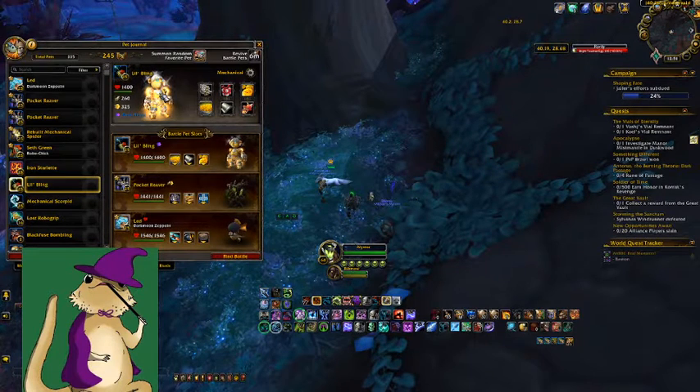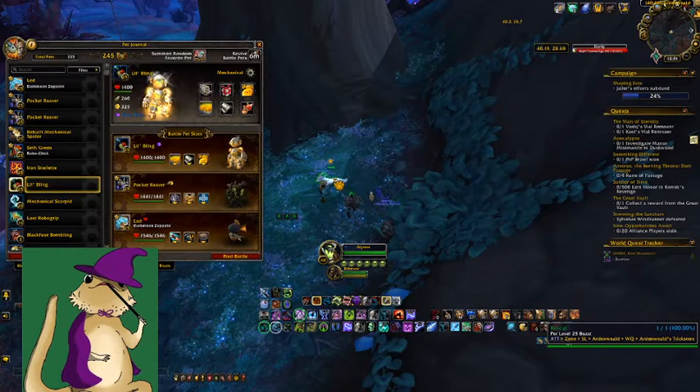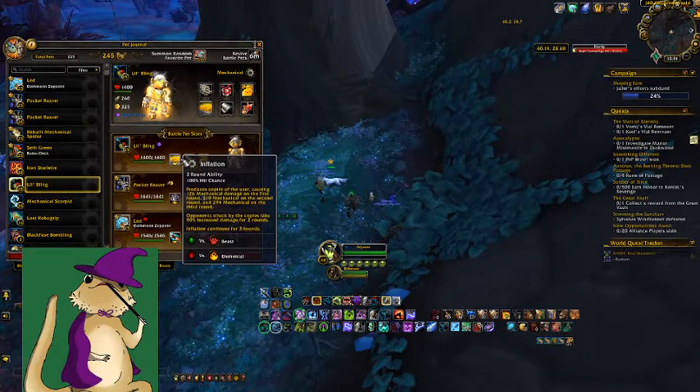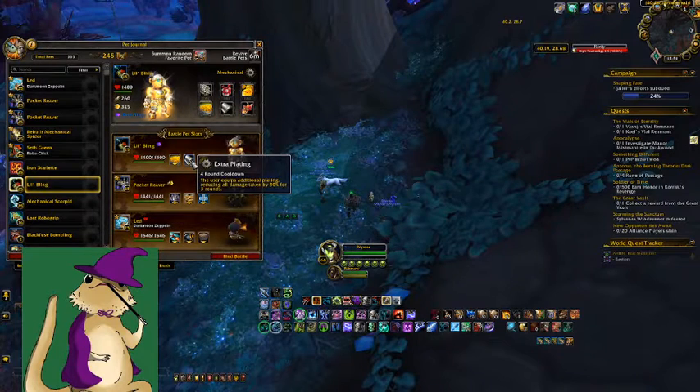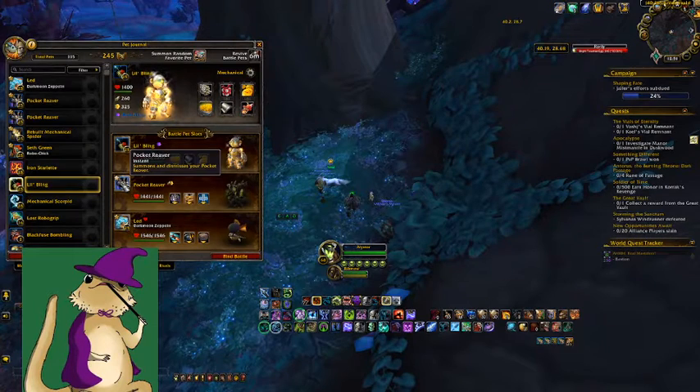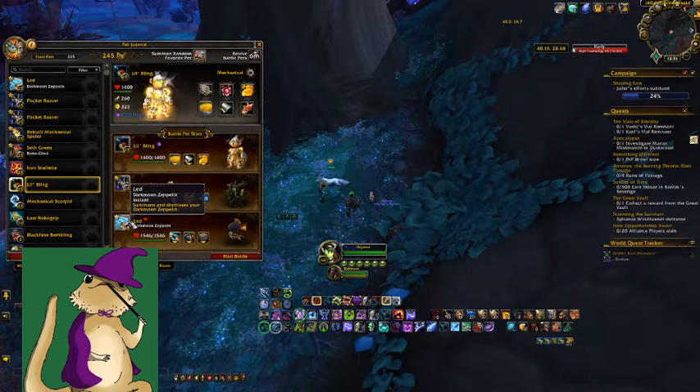I actually only use Little Bling here. The speed on this guy is like 341 on a rascal. So if you have something over that, cool, you can go first. But if not, I beat this guy multiple times now with multiple mechanicals that are not as fast as him. If you have Little Bling, cool. I used inflation, extra plating, make it rain. And then I had my Pocket Reaver and my zeppelin, because my zeppelin is my favorite mechanical.